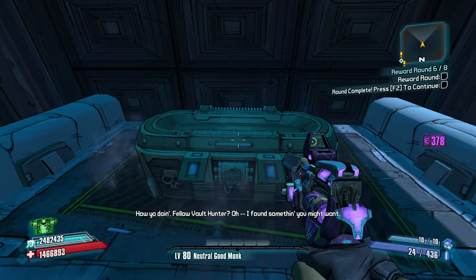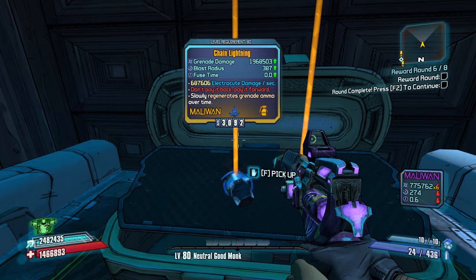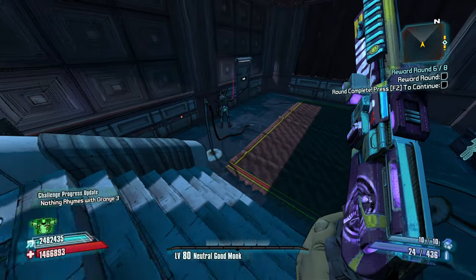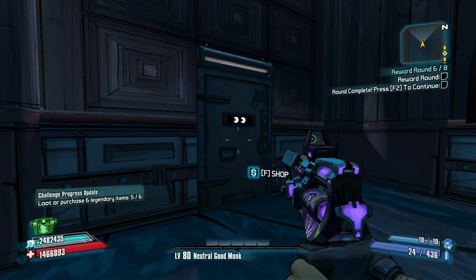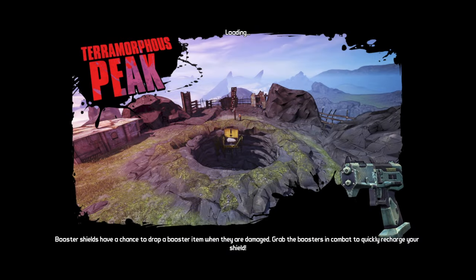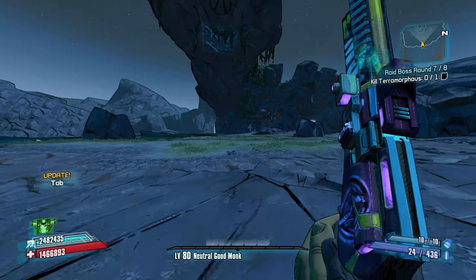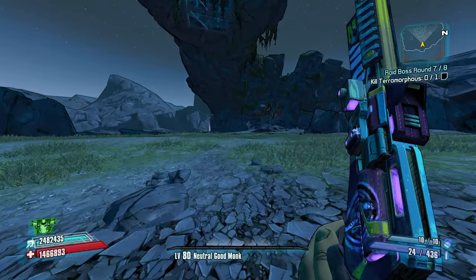Do I really need more gear? Not really. Chain lightning — that's a grenade I can get behind. I don't need anything else. I'm calling it right now — I don't need anything else. Let's just keep going. Alright, Terra, let's go. I'm good as long as Terra does not knock me off the map.